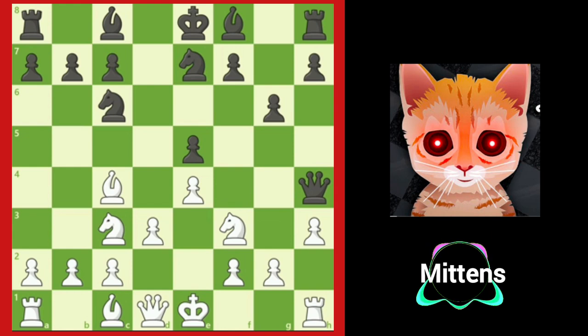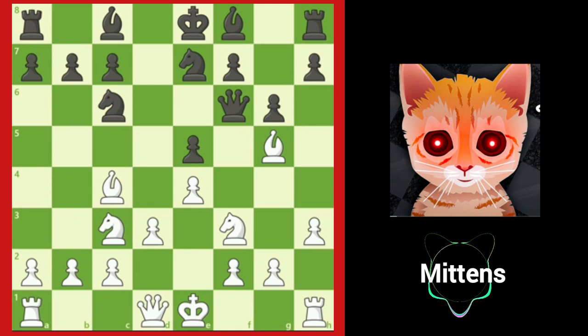Black loses a tempo by retreating the queen to safety with queen f6. Can white play a second powerful move that develops the dark-squared bishop on c1 and forces the black queen to move again? Yes, white can play bishop to g5, gaining a second tempo against the queen as black falls further behind in development.